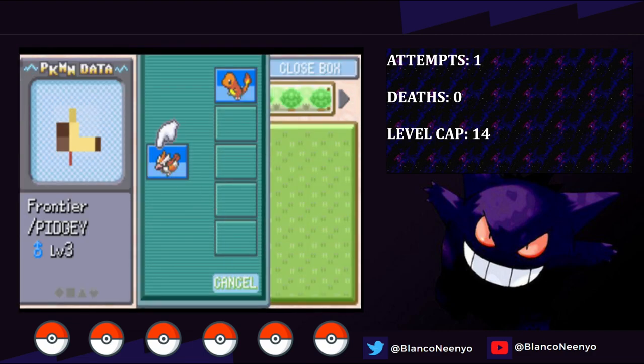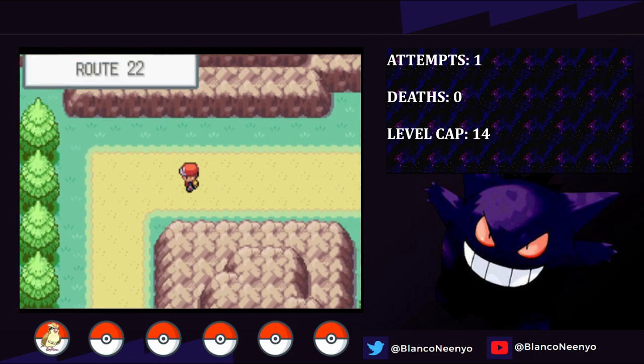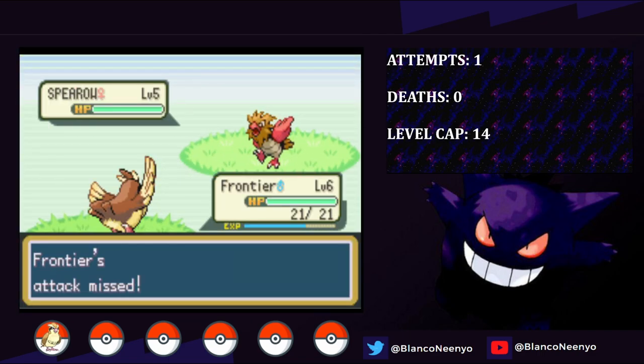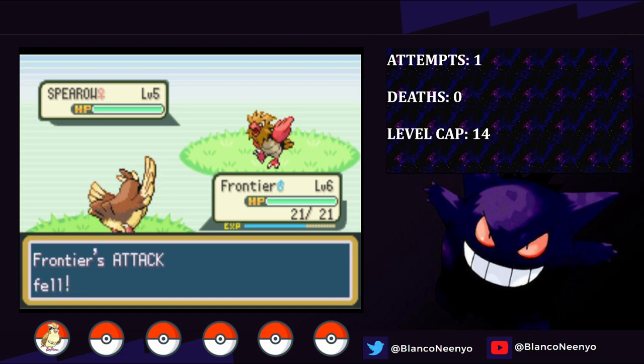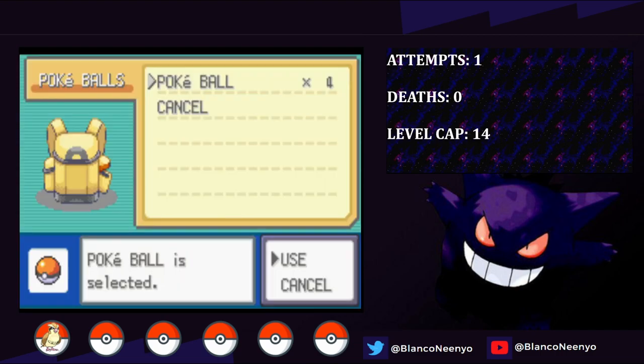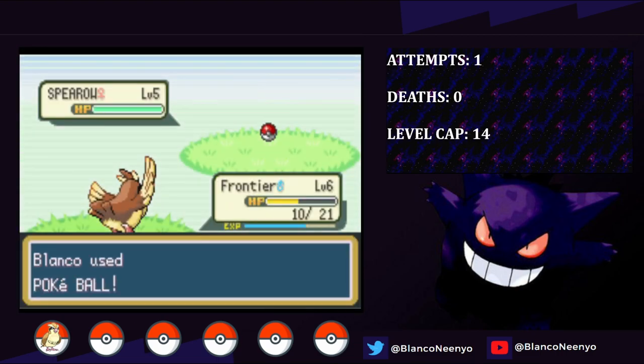Now that I have Frontier, I deposit American into the box and head over to Route 22, where I can get the second member of our team: Spearow. I try to weaken it with Tackle, but Frontier misses two in a row and we get crit to just 10 HP. So we're not off to a great start. I decide to just throw a Pokeball, and thankfully avoid disaster and catch Spearow, who I name Spirit. Spirit has a Bashful nature, which is neutral.